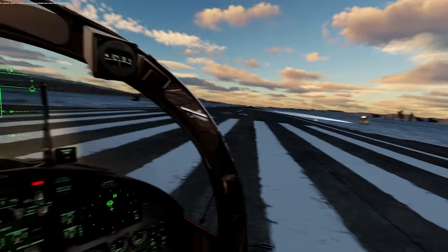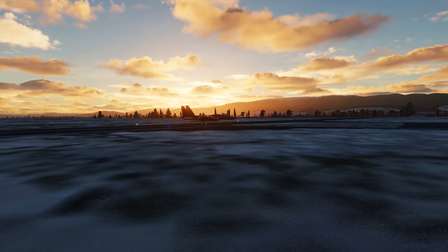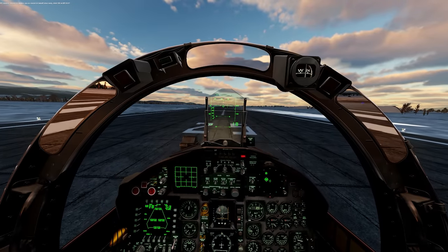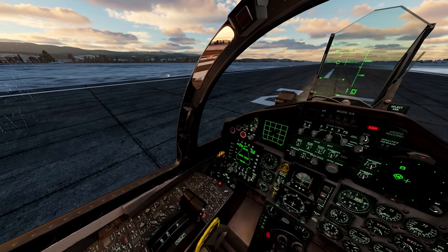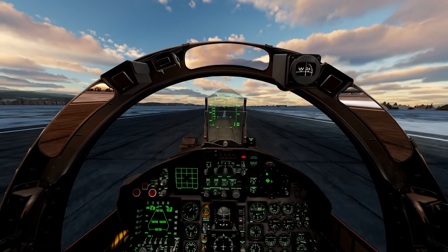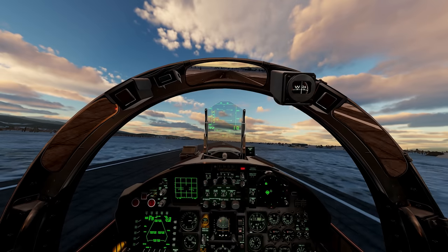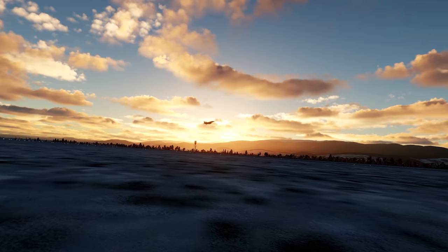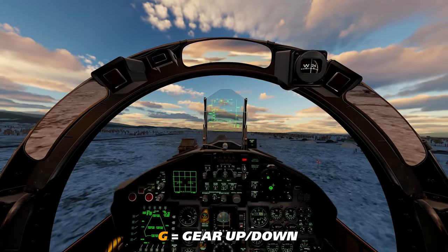We're cleared for takeoff — climb three zero zero at QFE. We're going to throttle forward and slowly get the aircraft rolling. Remember, we have flaps down and we're using the rudder to keep ourselves on the runway. We're getting some speed — watch your speed indicator — and we're going to pull back on the stick and she'll just come off the runway nice and easy. Press G on your keyboard to bring your gear up, and we're going to turn off the navigation lights with the same bind we used to turn them on.